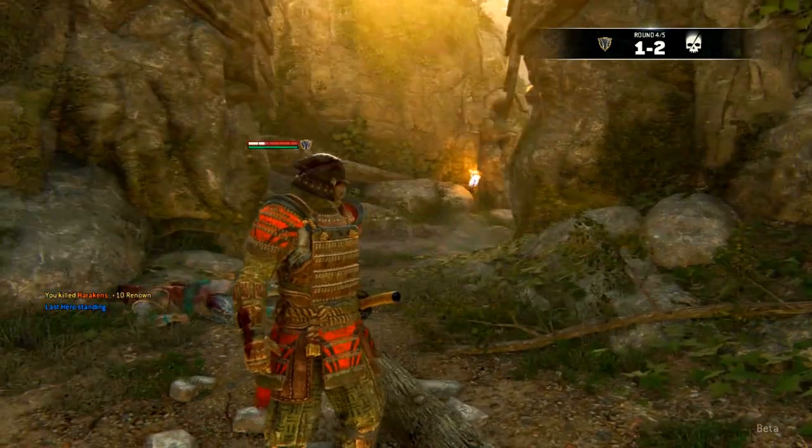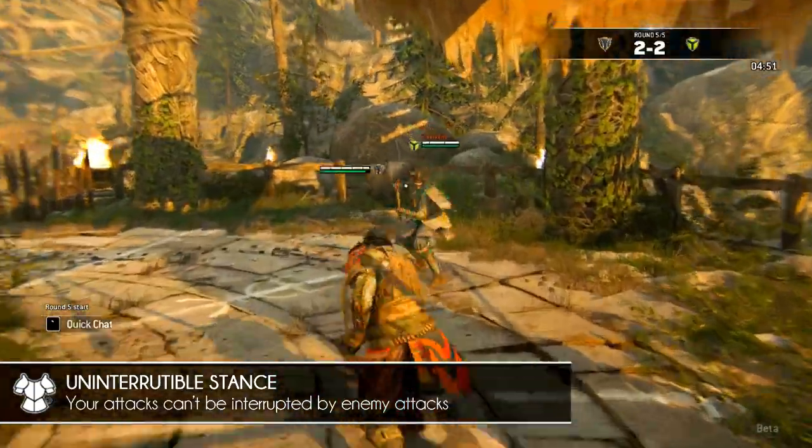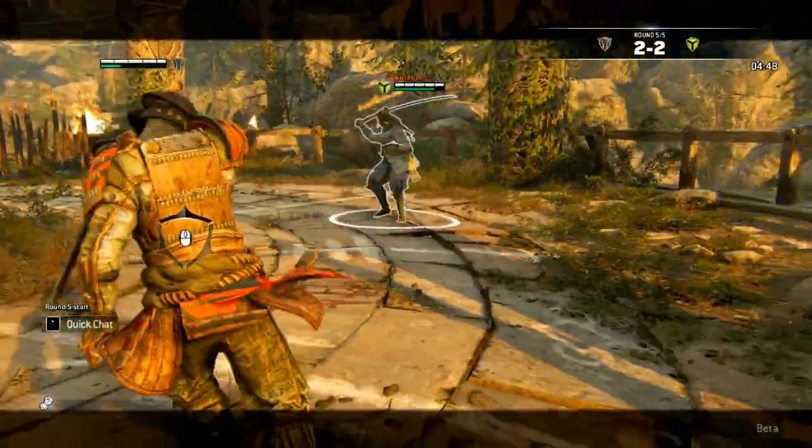And finally, when you see an icon of an armored chest piece, it means that your attacks can't be interrupted by an opponent's attack. Learning these of opposing champions can give you the edge you need.